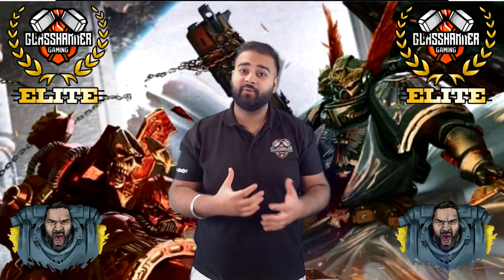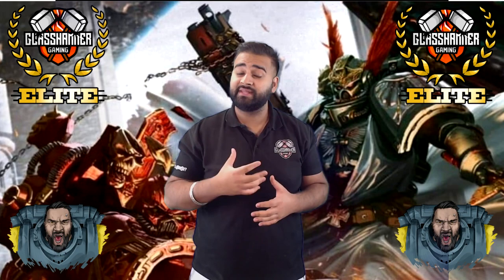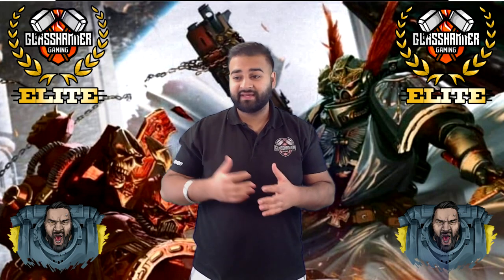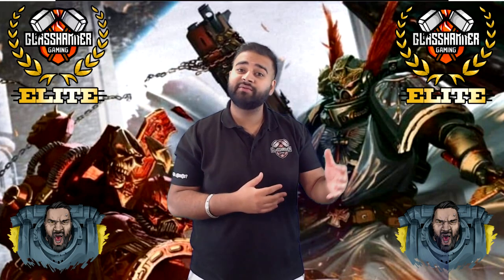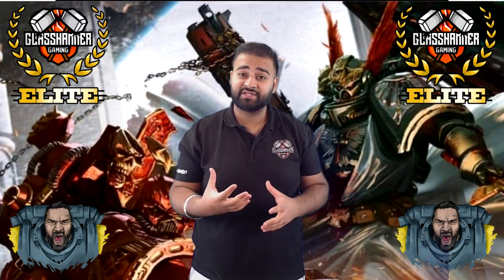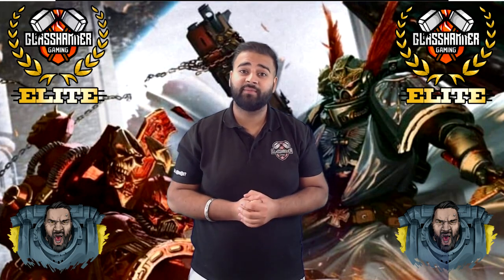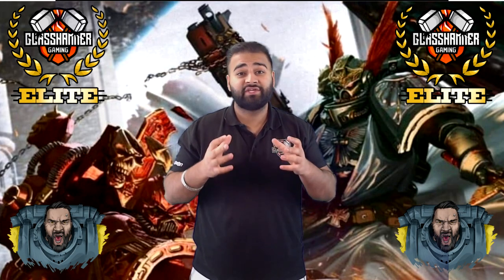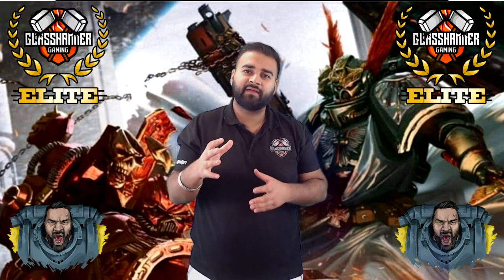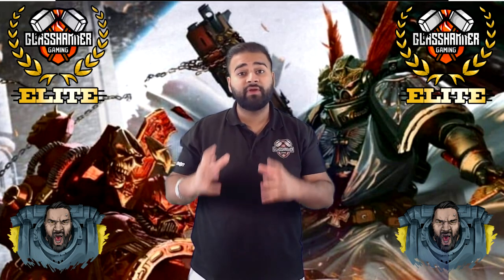His four-plus invulnerable aura has become units within six inches of him, rather than models like it used to be. So now entire units of bikes or entire units of infantry will gain a four-up invulnerable save for being within six inches of him. He's also a chapter master, so he basically chooses one unit every command phase and that unit gets full rerolls to hit for the turn.